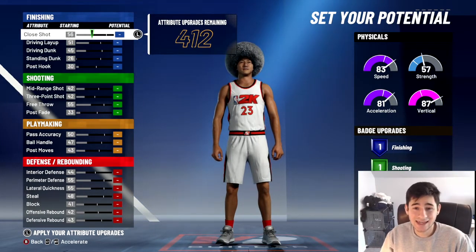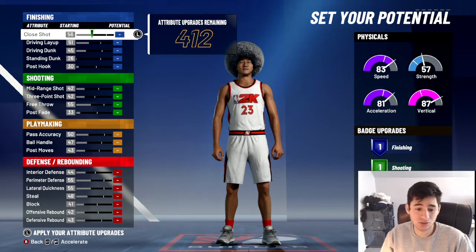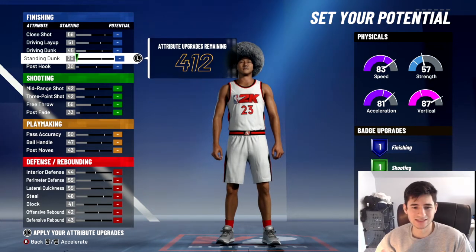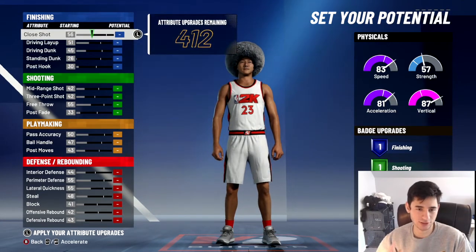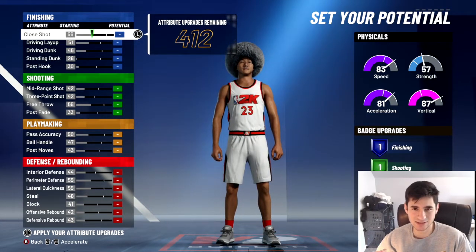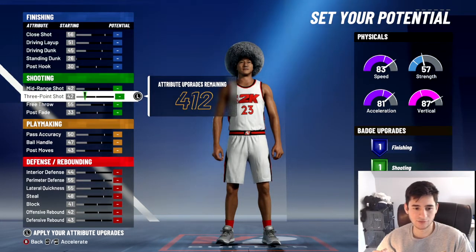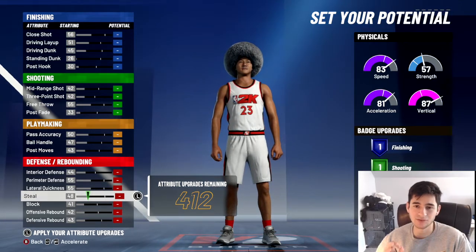Where are you going to allocate your attribute upgrades? This is important. In my post playmaker 2K20, the layout was 7, 9, 14, and 22. This build is going to be similar but with even more badges. You're going to want to max out close shot, max out driving dunk, and max out driving layup. Touch standing dunk up 1 so you can finish with 6 finishing badges.